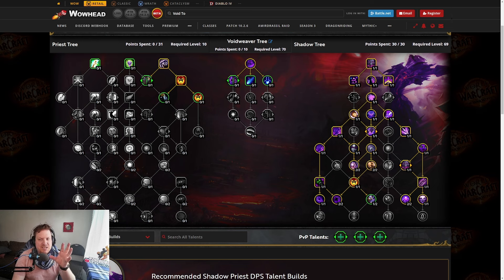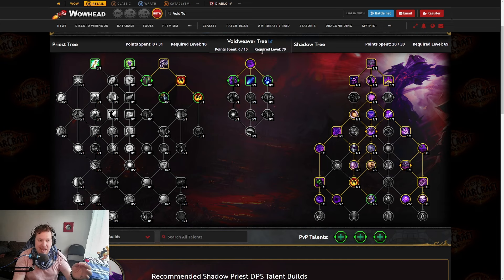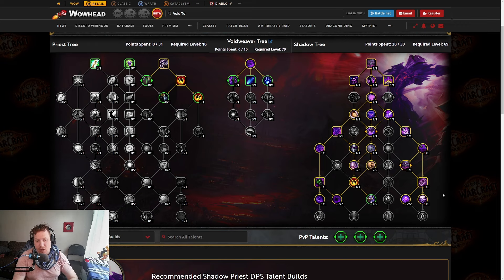The basic playstyle for this tree is that you're going to press Void Torrent. Void Torrent is going to create a rift on the ground attached to an enemy. That's going to do AoE damage. Then eventually that rift is going to collapse. The entire playstyle of this tree revolves around pressing Void Torrent and then having it give you a 10-second window of damage — it can actually go up to 15 seconds. So you really have to take Void Torrent and you have to take Malediction to make this build work properly.